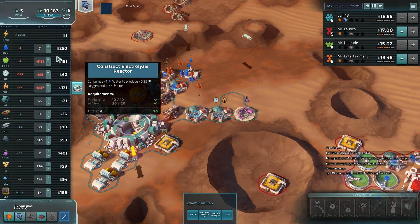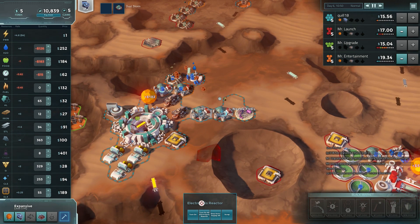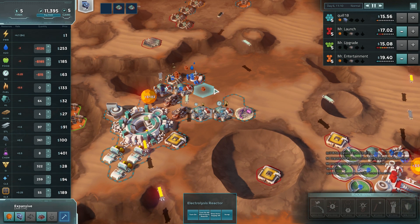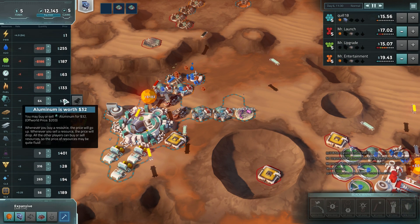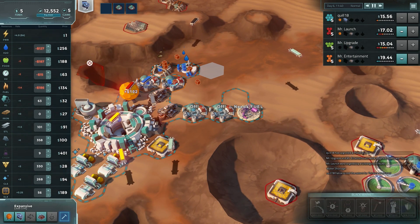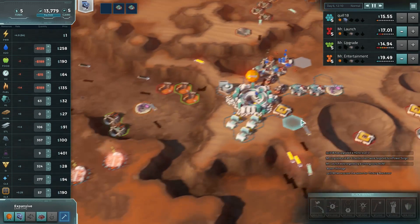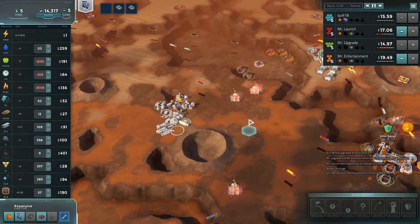The chemicals are worth so much that it's worth buying water to convert into chemicals one way or another. We've also got to turn off our fuel converters — because right now the fuel is worth less than water, so we don't want to convert our water into fuel. That is stupid and bad and why our debt just went bananas. We're not making any money from power anymore either. At this point I'm going to go ahead and stop selling power. Hopefully the price will go up because right now everyone's basically getting free power at a dollar per unit.